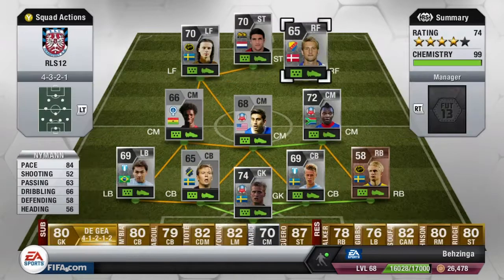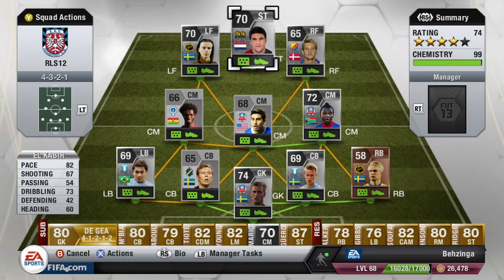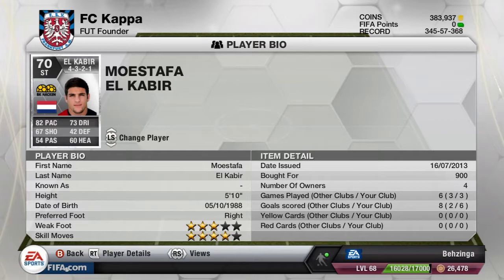Now we move over to the striker, who everyone must know this year and from last year — Elkbeer. 82 pace, 73 dribbling, and 67 shooting being his highest stats. He is absolutely fantastic, with four-star skill moves. In the three games I played online he scored six goals, which is fantastic, and only 900 coins paid for this guy. He's probably my favorite silver player this year. You will see an absolute cracking goal that I scored with him in the goals at the end of this episode.